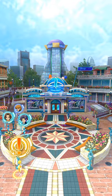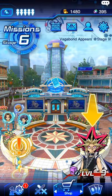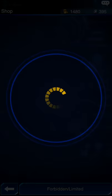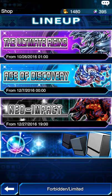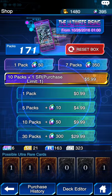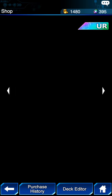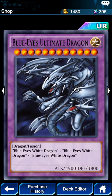So first off, this is the regular shop that you use gems for. Right now there are three different packs you can get: Ultimate Rising, Age of Discovery, and Neo Impact. I'm most interested in Ultimate Rising because it has one of the most powerful cards in the game — the Blue Eyes Ultimate Dragon.